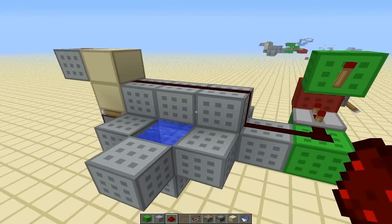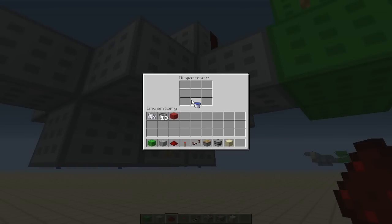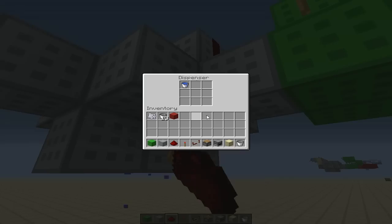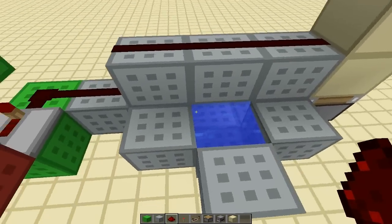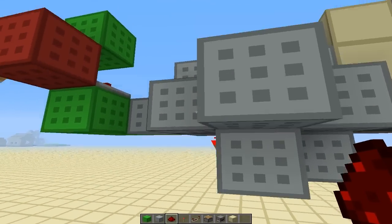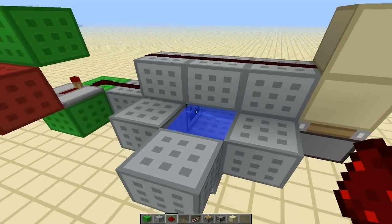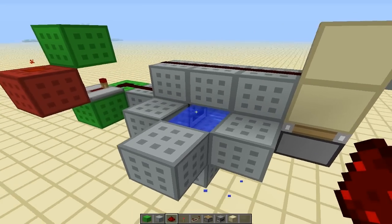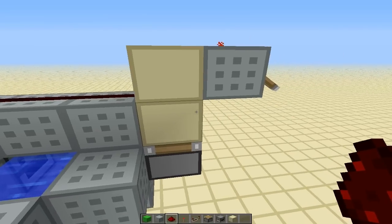That completes the randomizer portion. All we have to do is put a water bucket and a regular bucket inside the dispenser. The way this randomizer works is the game randomly selects anything inside the dispenser. If it selects the bucket of water, then it will activate this piston, which is actually a BUD. And if it selects the empty bucket, then it will do nothing and cause nothing to happen.